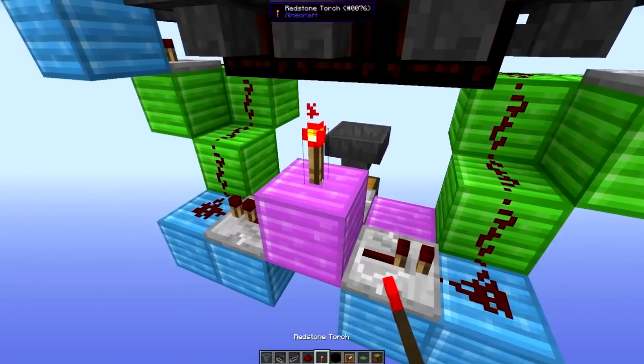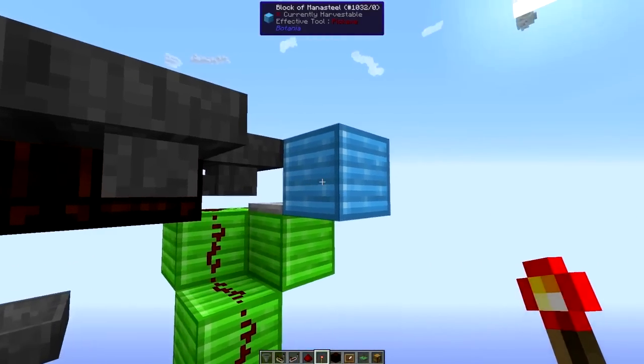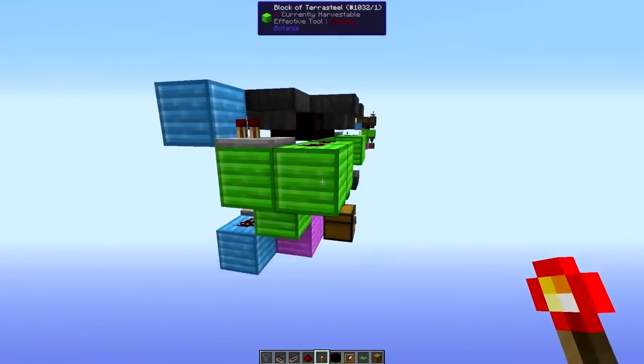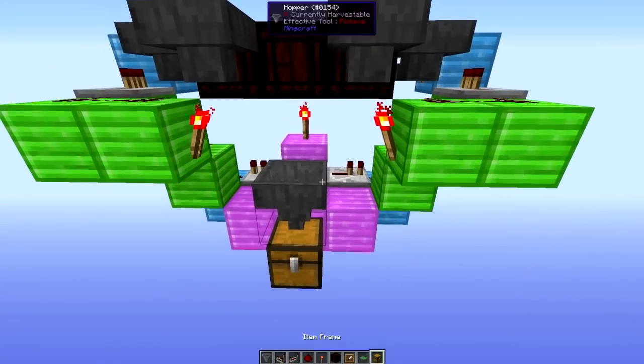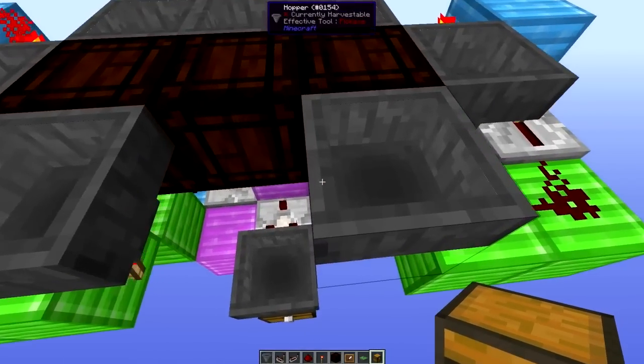To finish off the redstone, place a redstone torch on top of this block — one on this side, one on this side. Come around here and place one over here and over here as well. With the redstone finished, we will finish this off.